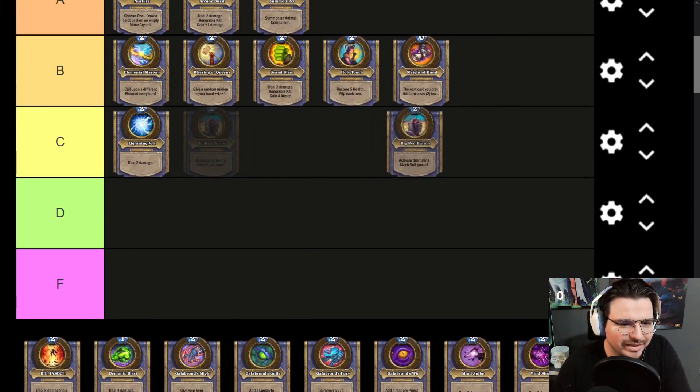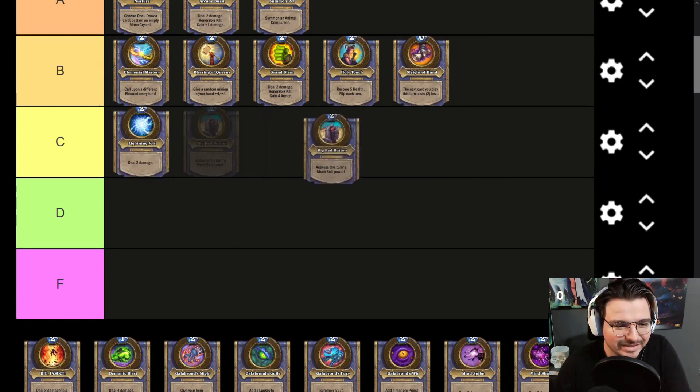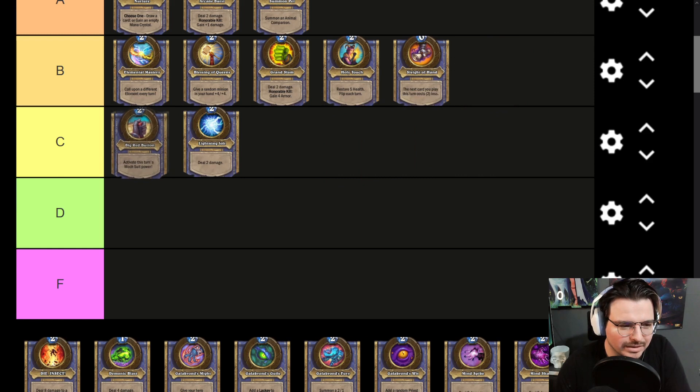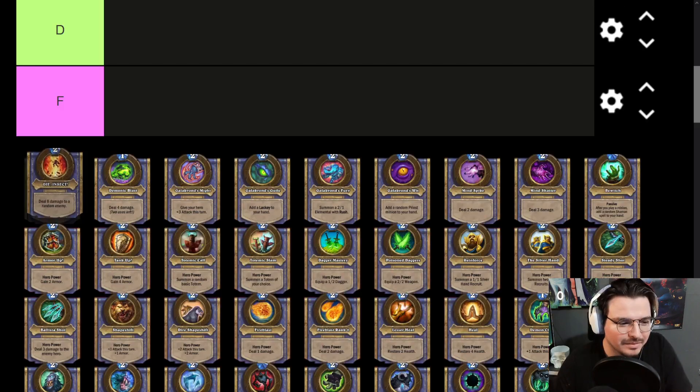The Big Red Button — you guys are going to probably judge me for this, but this Hero Power is not as strong as it used to be. Gaining 7 armor is the highlight, but discovering a random mech and summoning two 1/1s are like 1-2 mana effects. For a Hero Card Hero Power, it's kind of weak. I'm putting it at C tier.